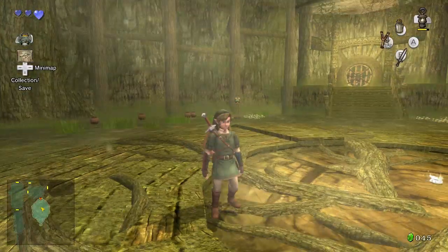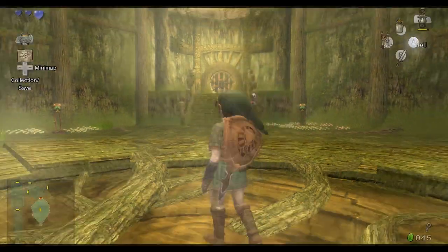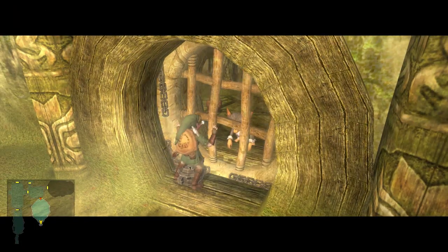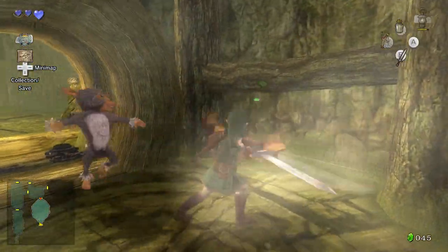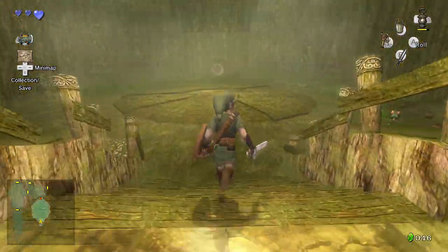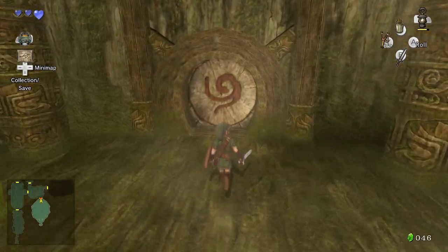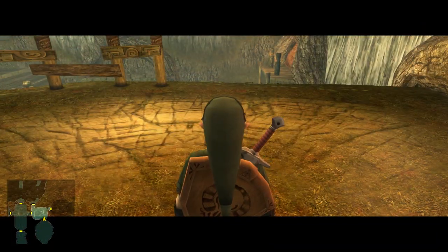In the first Legend of Zelda you had immediate access to the bombs even though you didn't start with them. I assume Breath of the Wild will do something like that - you'll have immediate access to a lot of weapons and not be weirdly limited in a dumb way. So I call this a mini boss, but I'm not sure it really was. The actual mini boss is going to be that evil-looking monkey we saw earlier.